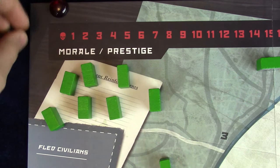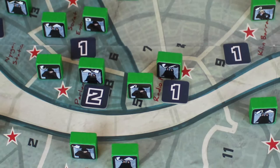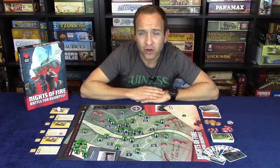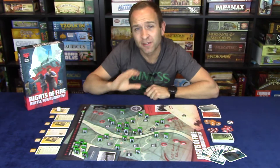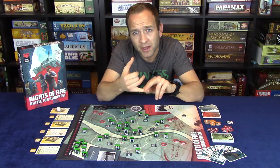Morale is only adjusted at the end of each round, after the Prestige adjustment. This works to your advantage as you may make a push for a victory condition during a final round of desperation. A normal revolutionary victory occurs after a Hungarian surrender and an end-of-game prestige adjustment — if at that time Soviet Prestige equals zero, the Hungarian side earns their normal victory. This is different from a grand victory because it occurred after a Hungarian surrender and after the end-of-game prestige adjustment rather than the end-of-round adjustment.